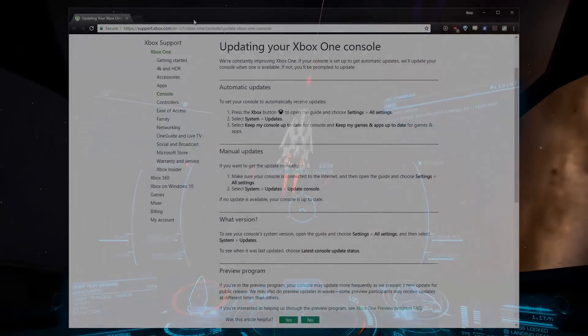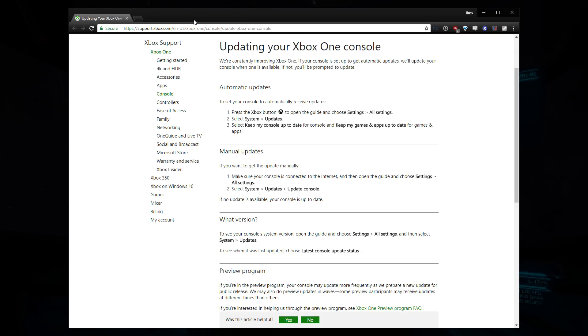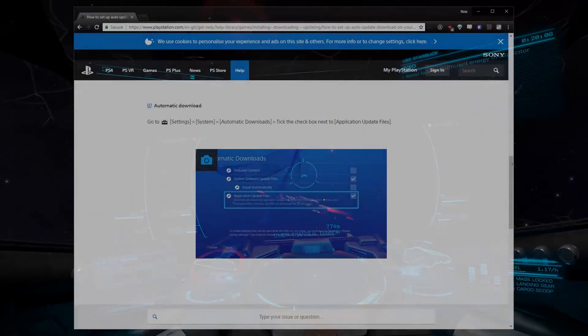For Xbox players, open the guide and go to Settings, All Settings. Under System, then Updates, ensure that Keep My Games and Apps Up to Date is enabled.